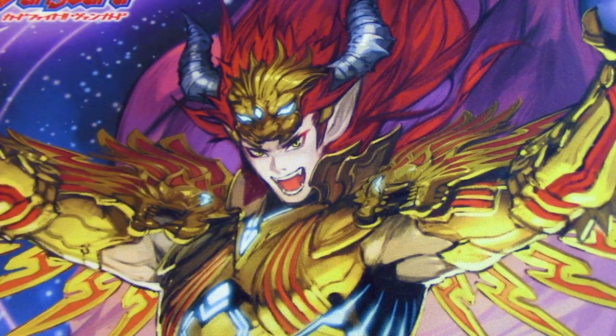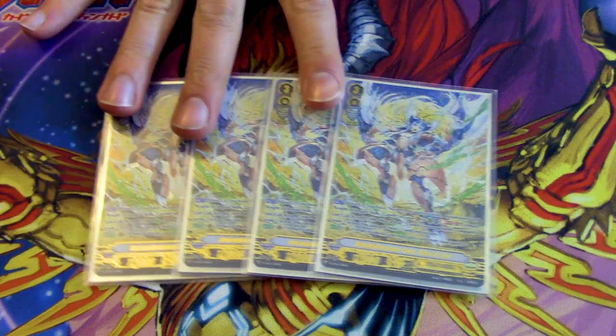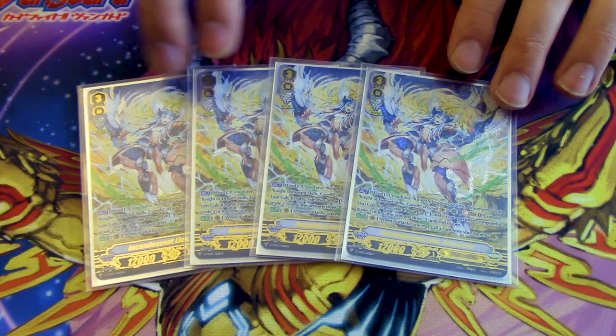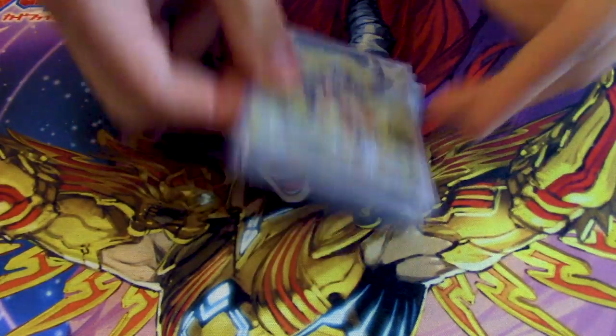Next up, we're running four copies of Incandescent Lion Brunette Ezell. Its first ability is pretty important — that's how the deck functions half the time. If you have Bowman and Gareth on board, you Soul Blast Kyrf and ride this from hand, get a gift, draw a card, then call Wonder Ezell and keep getting stuff. Its other skill calls a card from hand when it attacks. It's got Ezell in the name and gives a gift.